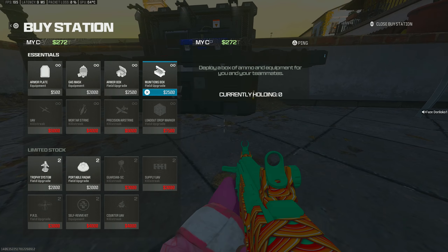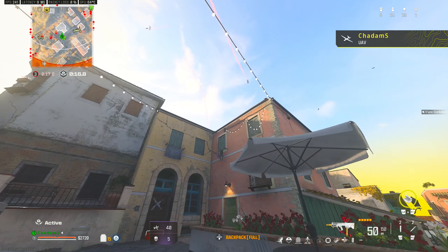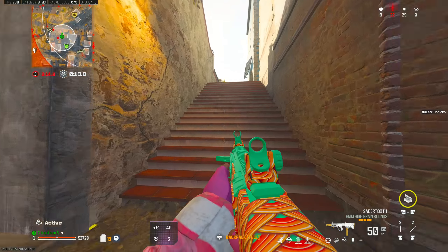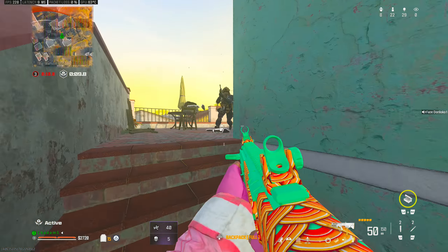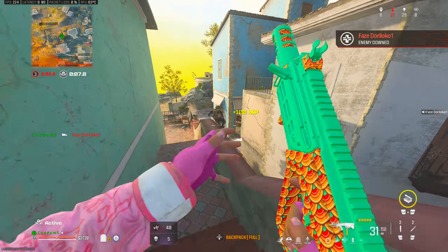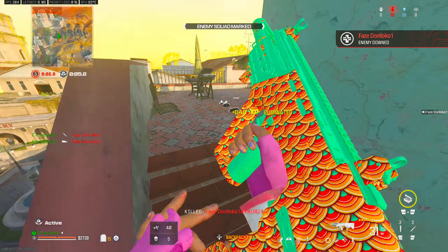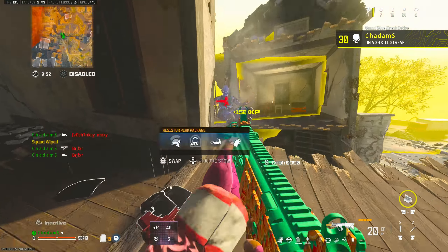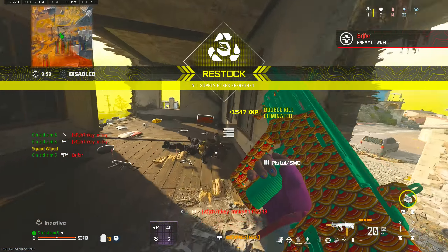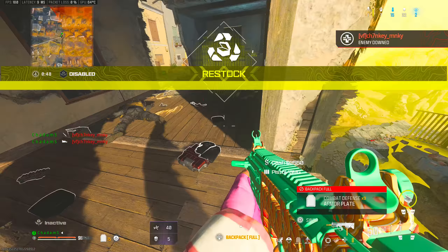Requesting recon flyover. Enemy soldier incoming, need recon overhead. Hostile counter UAV overhead. Mark it down. Marking the rest — this is for keeps. Supply grids are restocked. Advise you load up now.